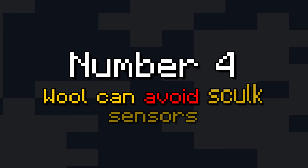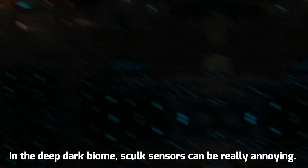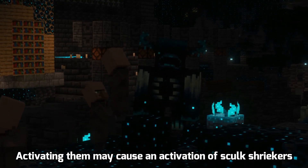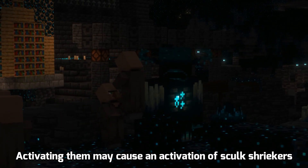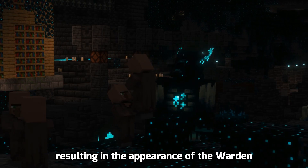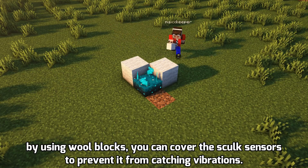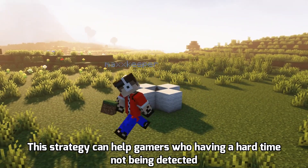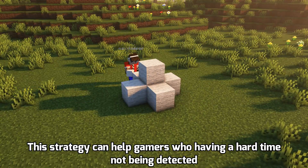Number 4: Wool Avoiding Skulk Sensors. In the Deep Dark Biome, Skulk Sensors can be really annoying. Activating them may cause activation of Skulk Shriekers, resulting in the appearance of the Warden. By using wool blocks, you can cover the Skulk Sensors to prevent them from catching vibrations. This strategy can help players who are having a hard time avoiding detection.